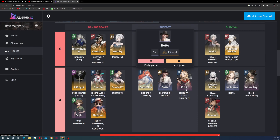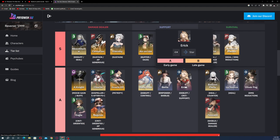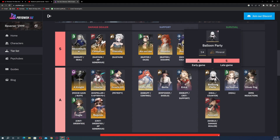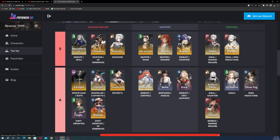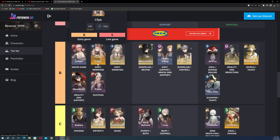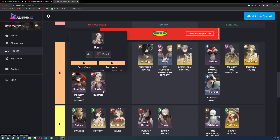A tier support characters include Baby Blue, Bette, and Erick — with power shield, debuff, creed support, and control abilities. A tier survival characters include Balloon Party, La Source, Oliver Fog, and Tenant — offering heal, counters, damage reduction, and shields.